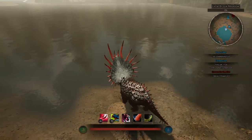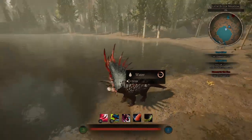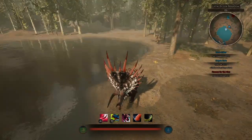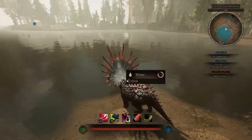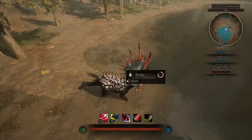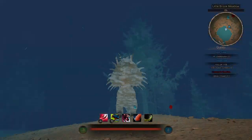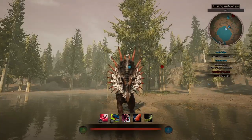I gotta say, a lot of spikes on it. We could call it a spiky boy — this thing is pretty spiky all over the place. You don't want to lie on its back, that is one thing you don't want to do. And with the crust on its head too — oh my goodness, that's a big crust.